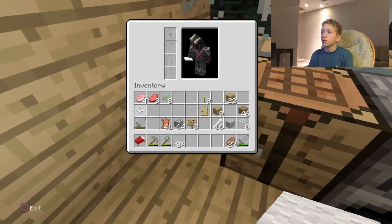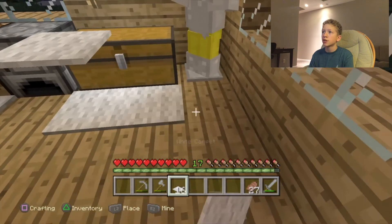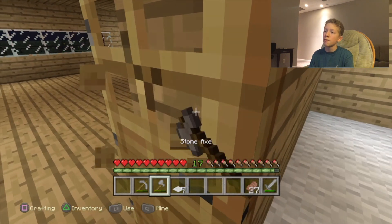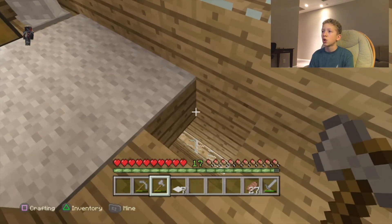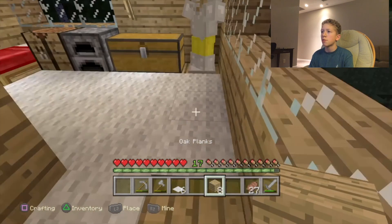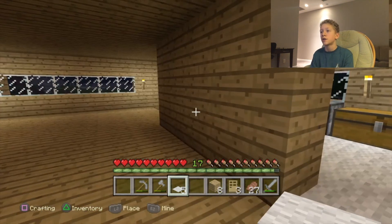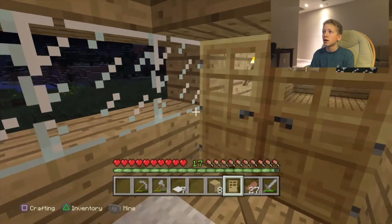You cannot put beds on carpet, but we are just going to make this room nice with some carpet. Hopefully we have enough — 24. I might actually change the color of the carpet in the future, like a blue, red, or green. Maybe a more Christmassy color. For now, this is what we got because I don't have all the dyed stuff — I barely went mining and haven't found any diamonds. Unfortunately you can't put doors on carpet either, but this is still a pretty cool room.